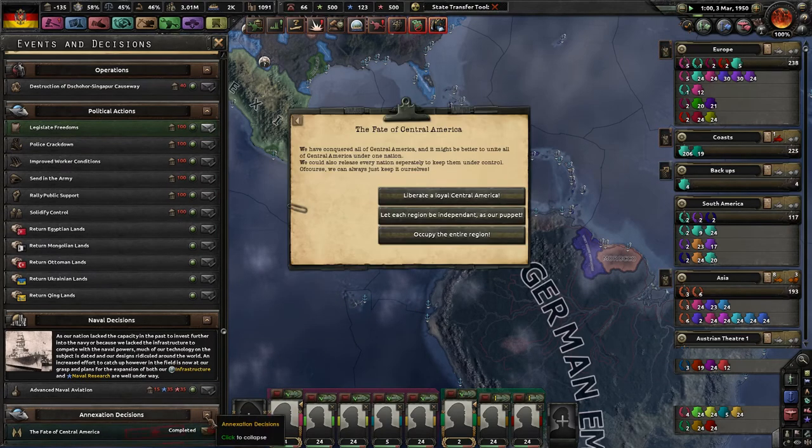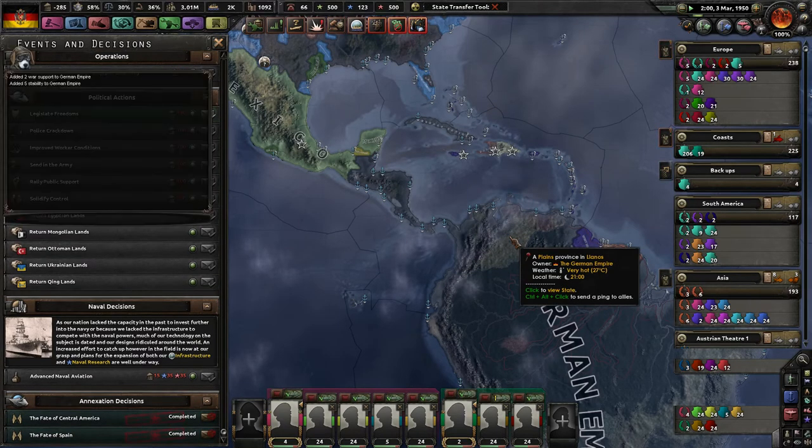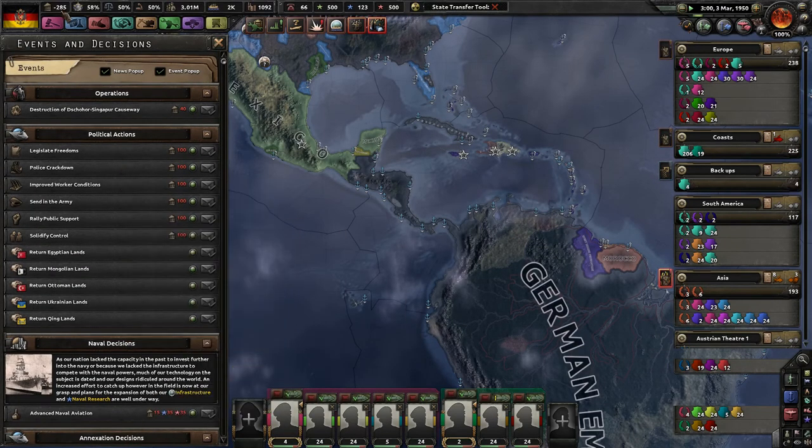And the fate of Central America — liberal oil, and I just have the original. Oh my gosh, just give me 20 and then war support 14. Alright, you didn't see that. I'm never going to get out of this political power hole.